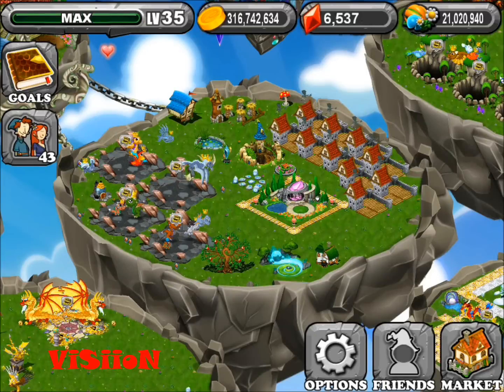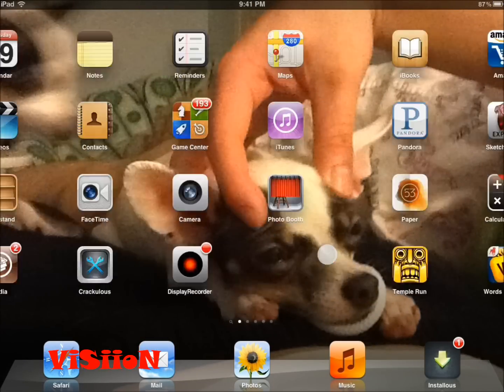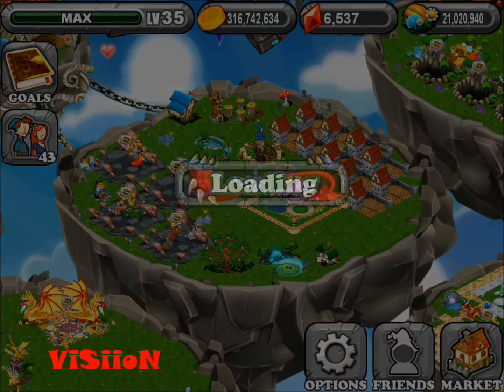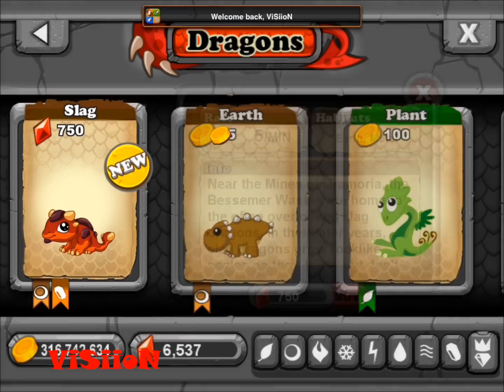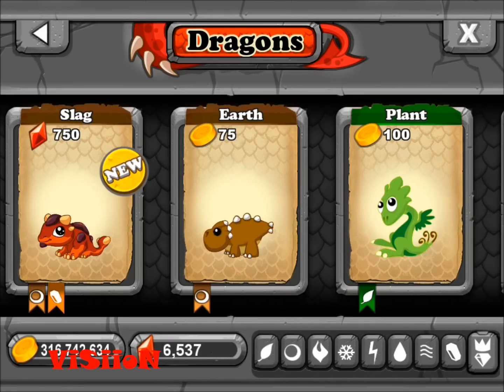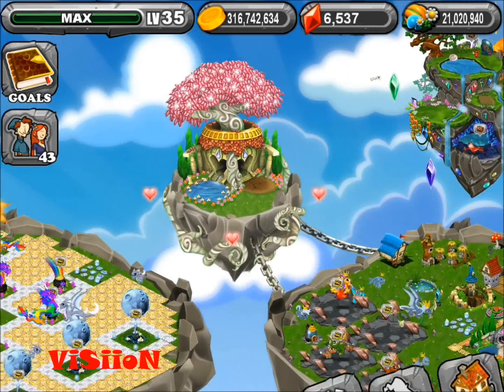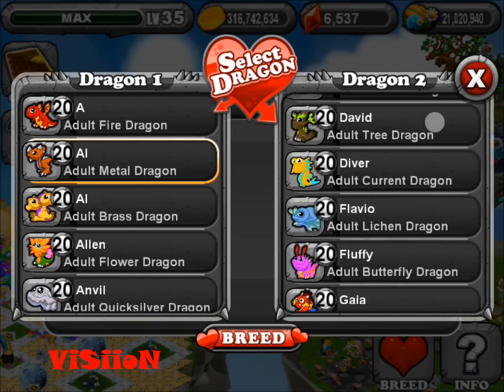Hey, what's up guys, Vision here. Today there was a new dragon called the Slag Dragon. The new Slag Dragon — it's supposed to be a 22-hour breed, and the combination is metal and earth.